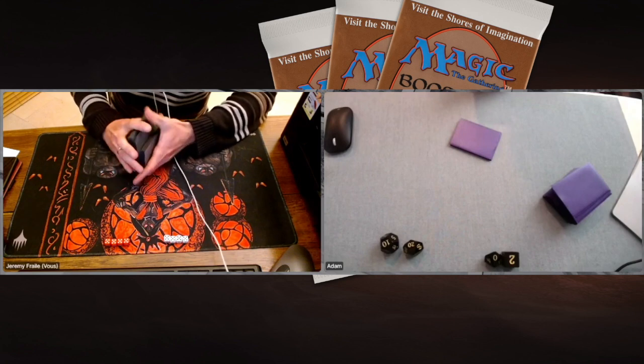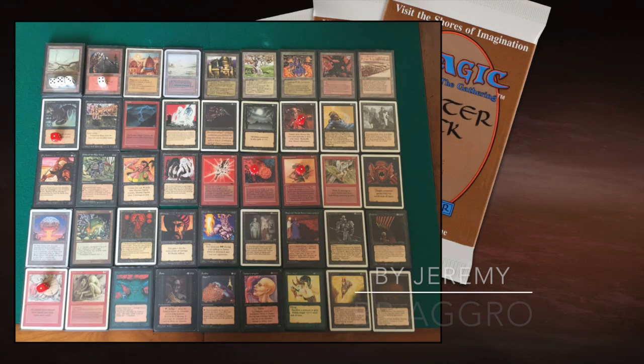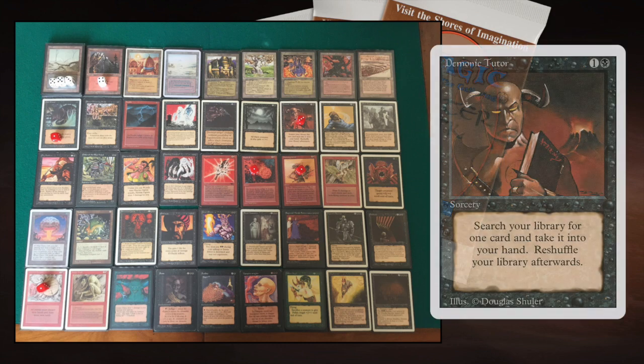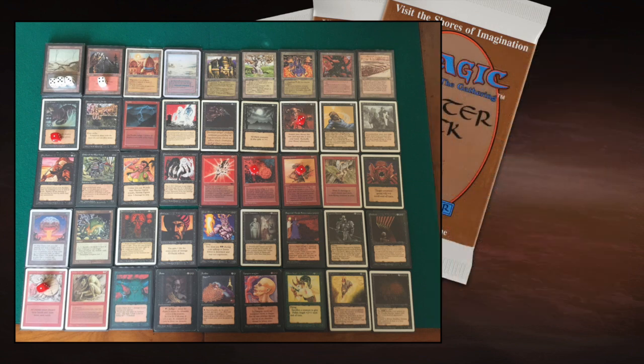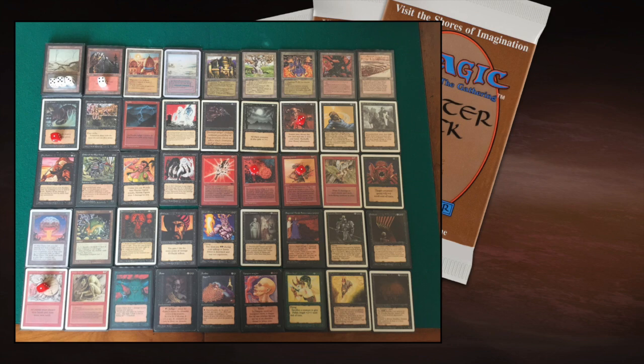Starting with the player on the left, Jeremy, and his red and black deck. You can see red dice on the cards indicating the points — he can only spend seven. Demonic Tutor is three points, which makes sense for such a powerful card. He's also got Fireball and Disintegrate at one point each, and a Dark Ritual — a sign that Jeremy wants to get out of the gates quickly. He's playing Black Knight, Order of the Ebon Hand, Urg Raiders, and the Juzam Efreet.